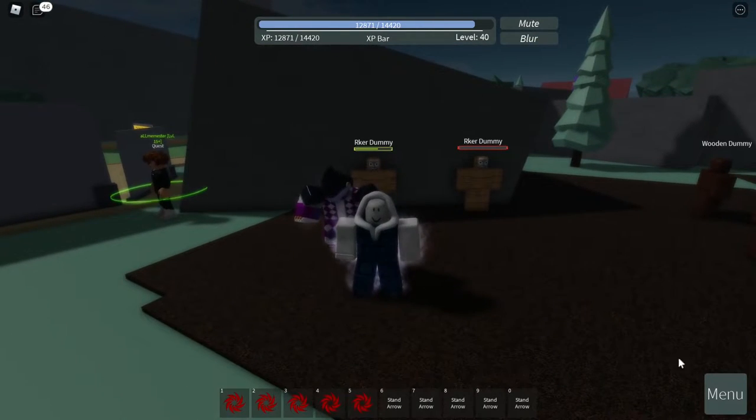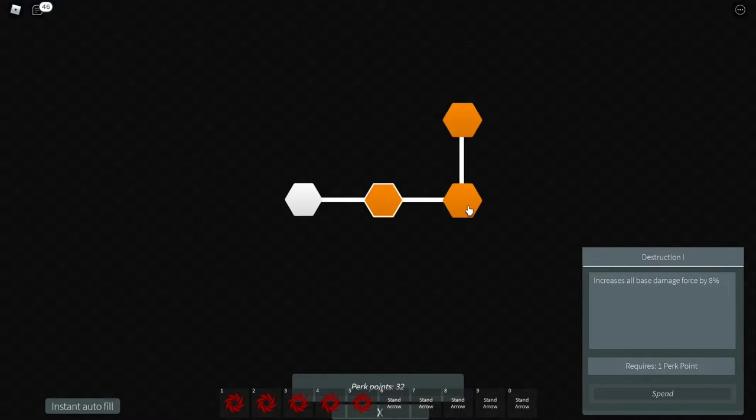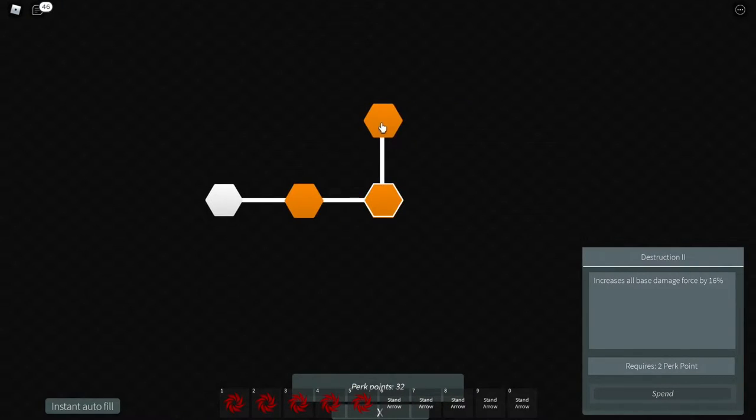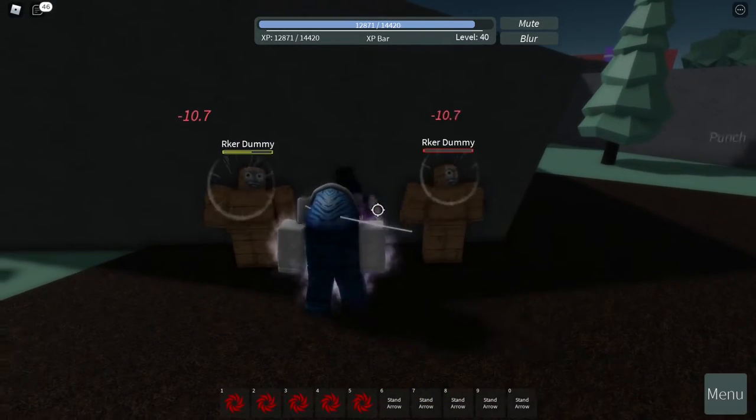That's all of the animations. Let's go to the skill tree to see what we can do to make the stand a little bit better. The only thing we can do is increase the Daze damage. Let's go ahead and autofill that — click X.